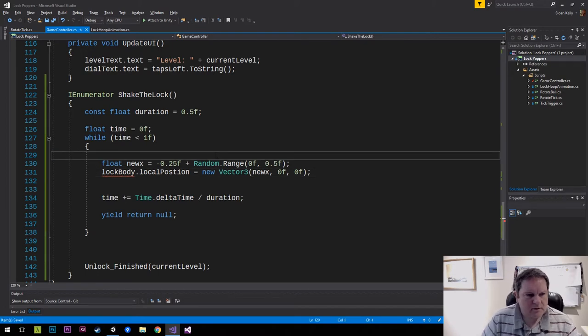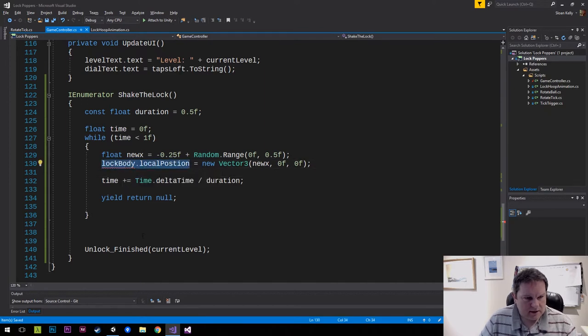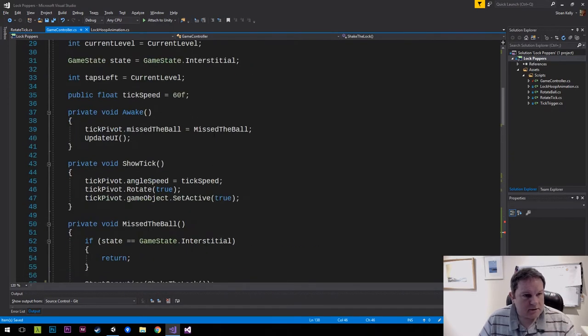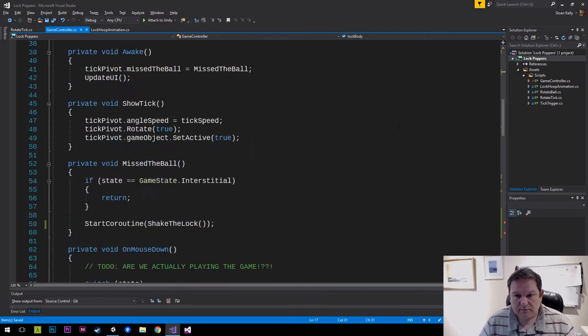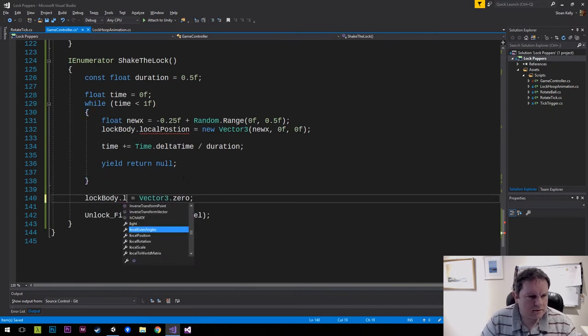I haven't got this lockBody in yet but I will have it in just a second. At the very end I want to say lock position equals Vector3.zero because I want to return lockBody back to its position. We're doing all of this inside the game controller, so up here I'm going to say 'public Transform lockBody'.